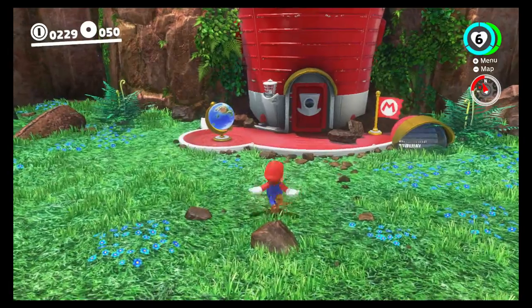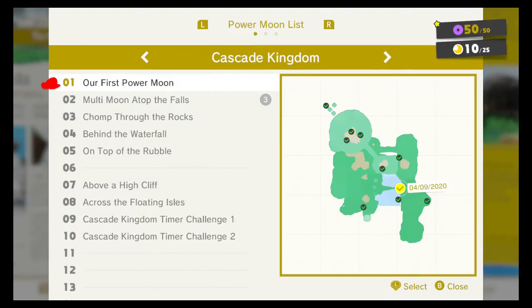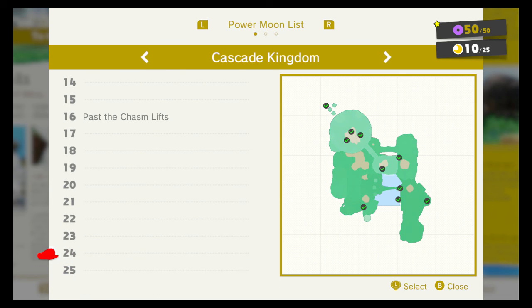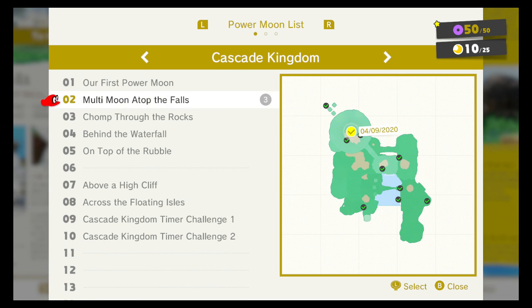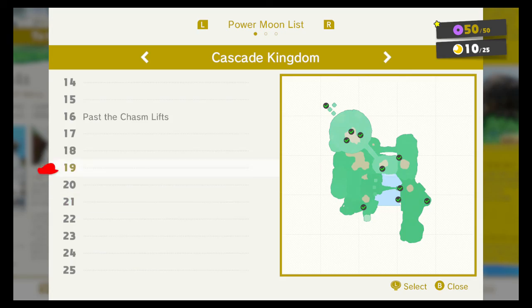If you go to the list - press minus then Y - you can see that we have 25 moons. We need 15 more, so we'll get those 15 in the next episode.